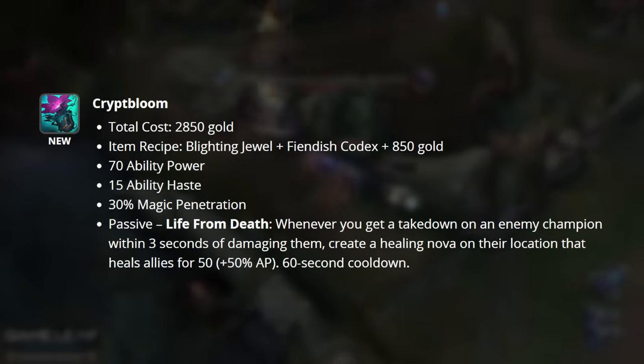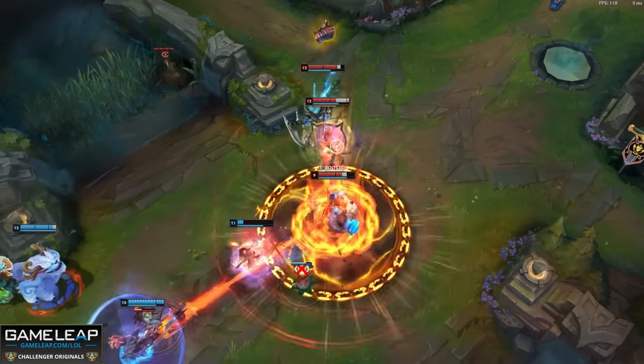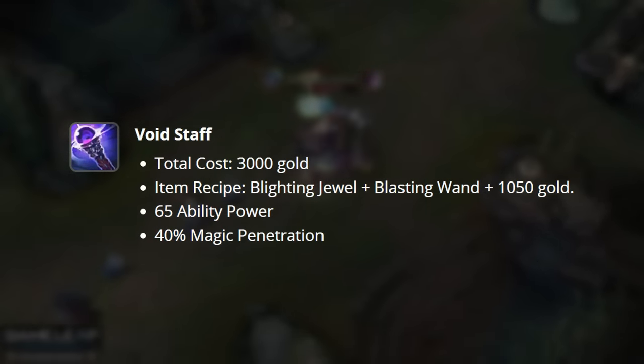This is going to be a very strong burst healing option that will keep both you and your allies topped up. Great item for AP assassins and those mages that want to make risky picks. Void Staff is still going to remain in the game. Crypt Bloom is going to be the utility option, and Void Staff is going to be the raw damage option.